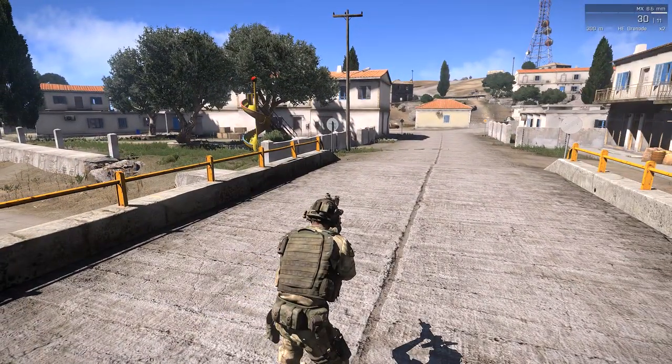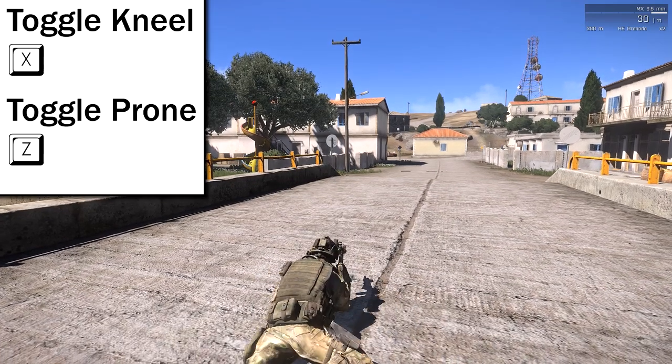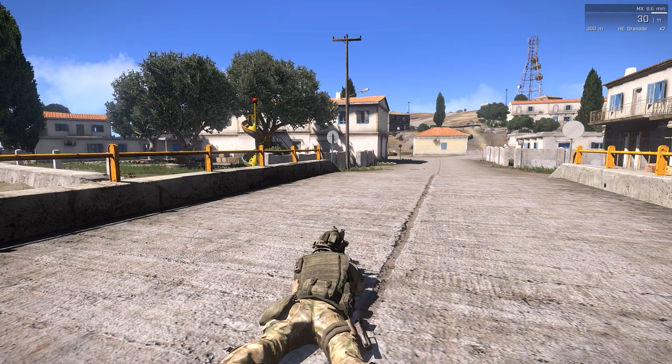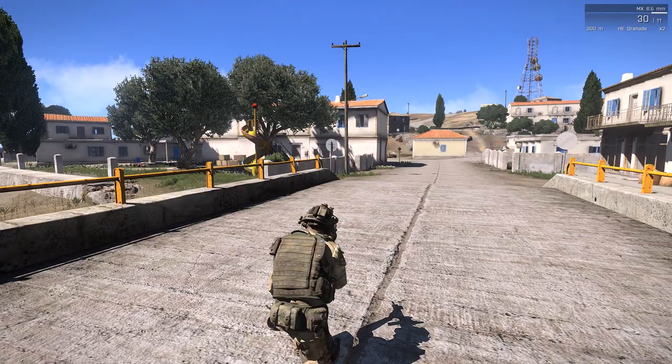So in Arma 2, you had three basic stances: standing, kneeling, and prone. Now of course Arma 3 has those three stances, but it also has stance adjusts, which are stances between the stances. It's like stance-ception.